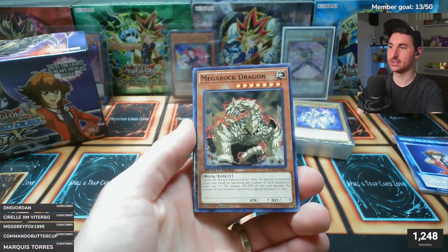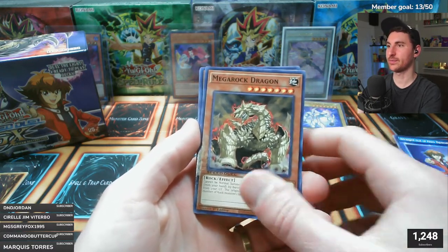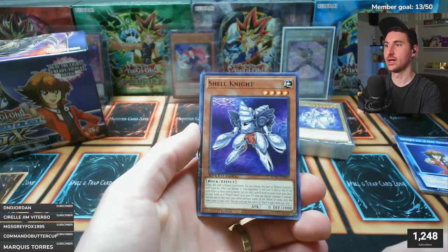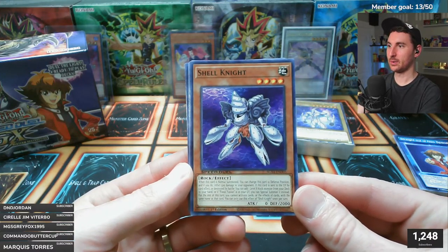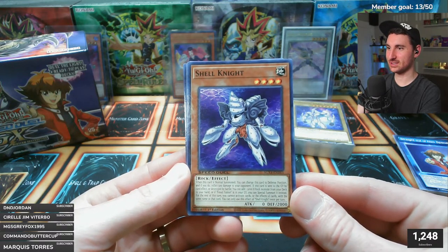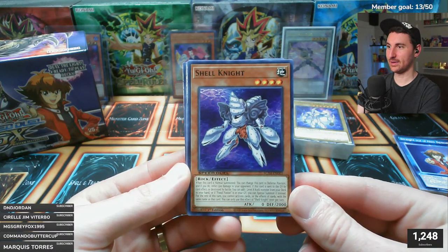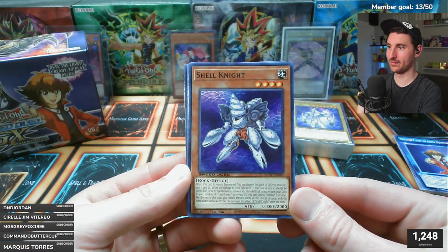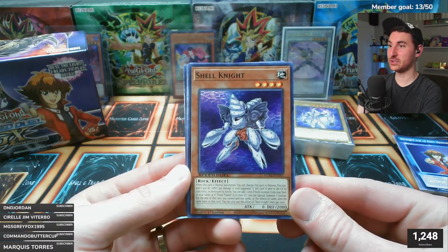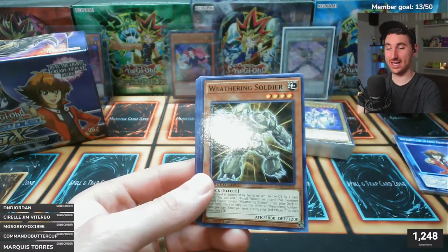Mega Rock Dragon is a classic - first printed as a super rare then put in the Zoodiac structure deck. Shell Knight is new to me: when normal summoned, change to defense position and inflict 500 damage to your opponent. If destroyed by battle or card effect, add one level 8 rock monster from your deck to your hand, like Gaia Plate. If Fossil Fusion is in your graveyard, you can special summon it instead.